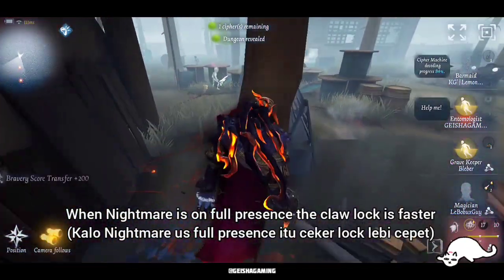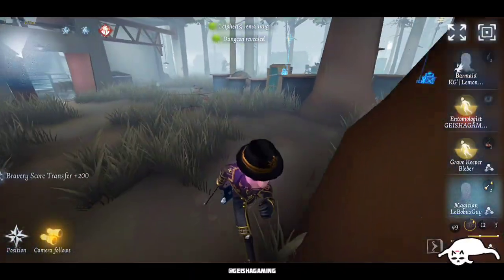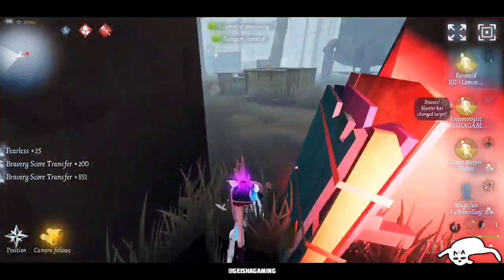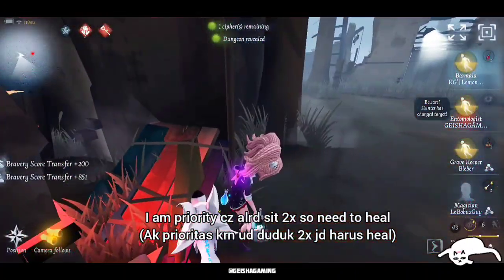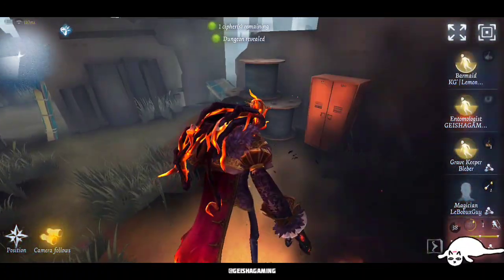So again, when Nightmare is on full presence, the claw lock thing will be faster than before. So Nightmare knew he needs to chase the last cypher — it's about to prime. I think Barmaid cannot finish it on time. I am priority because I already sat two times, so I need to be healed.